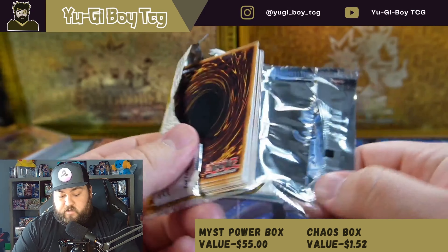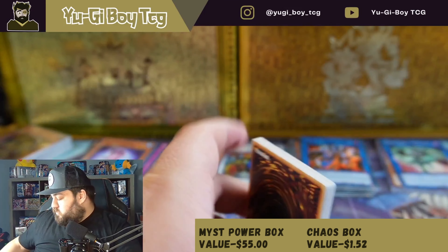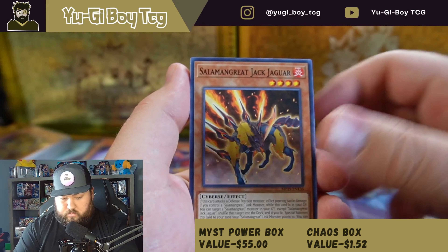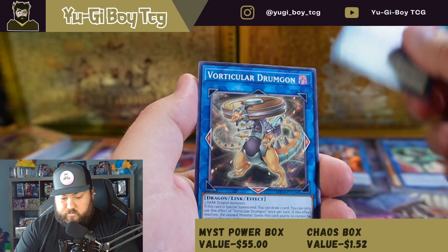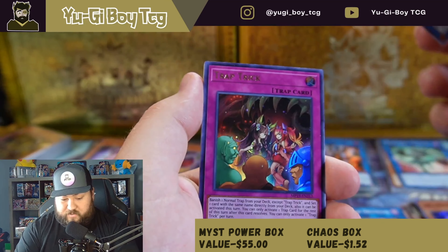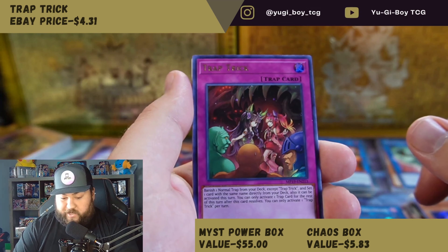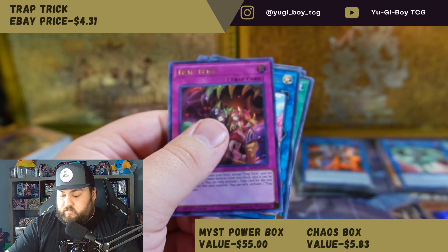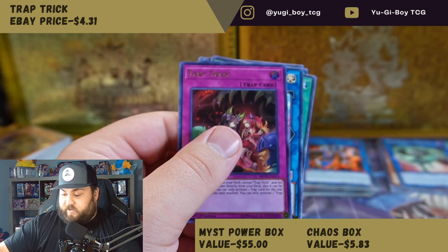We might be able to pull something good out of this 2019 tin — trying to think of what was in the 2019 tins. Maybe Apollousa was in this tin; that might have been one of the better cards. Nightmare Mermaid — oh, and Trap Trick! That's going to be a pretty good card. I know it just got reprinted in Tactical Masters, but actually this is a pretty good pull. I don't know about the mermaid, but Trap Trick might actually have some value. I just don't know how valuable it will be now because it got reprinted.